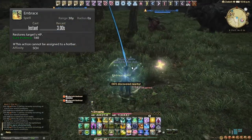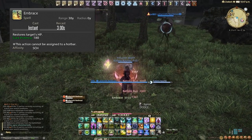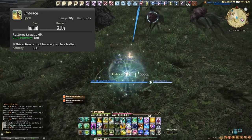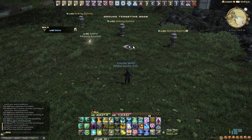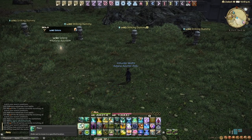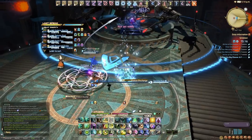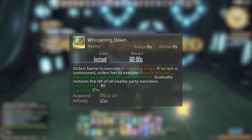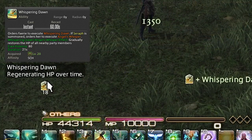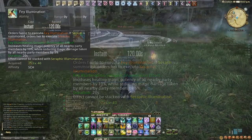Now for the fairy. Once summoned, the fairy will Embrace a target every three seconds — a small passive heal triggered when someone takes damage. An important command in your pet hotbar is Place — in a raid or trial, place your fairy in the middle of the room so she can reach everyone with heals and the tether. Fairy abilities: Whispering Dawn is an AoE regen — use it after raid-wide damage or on a tank that needs a regen.